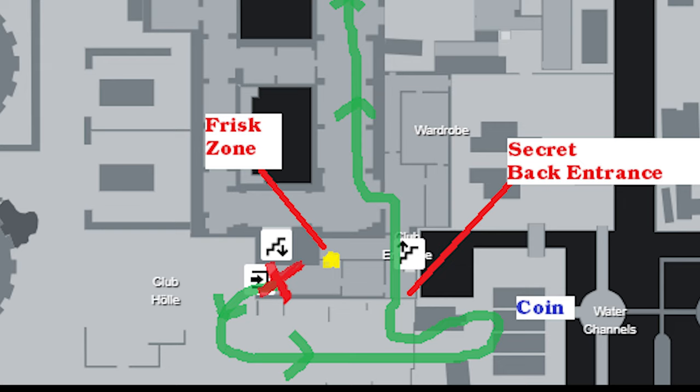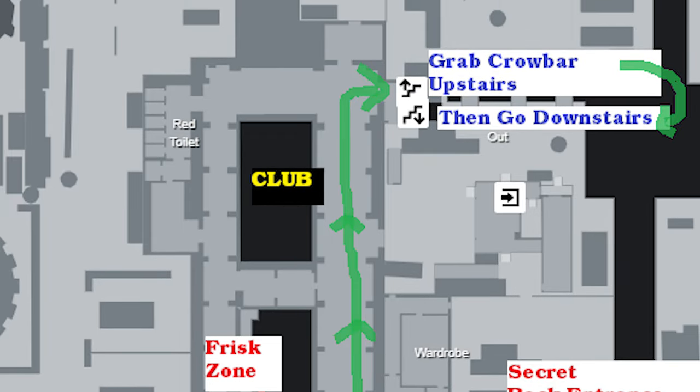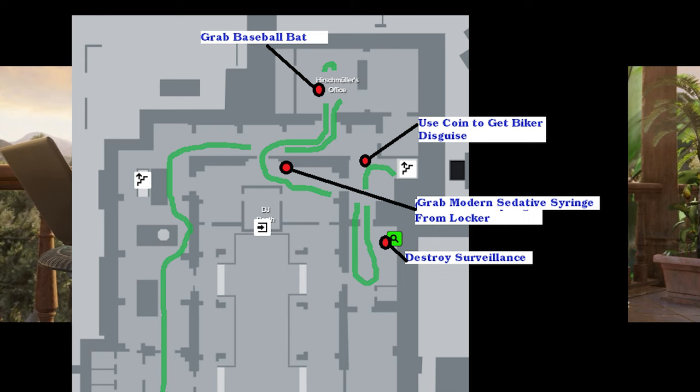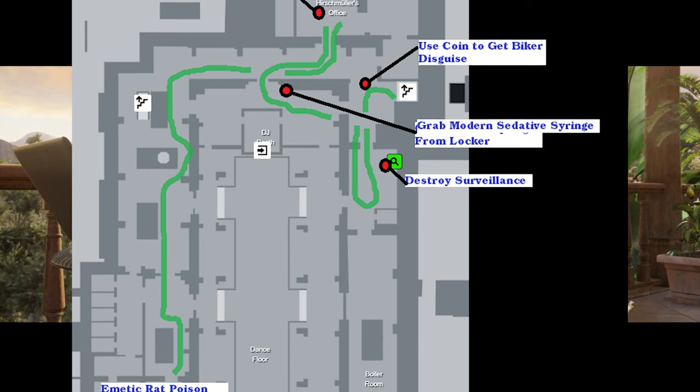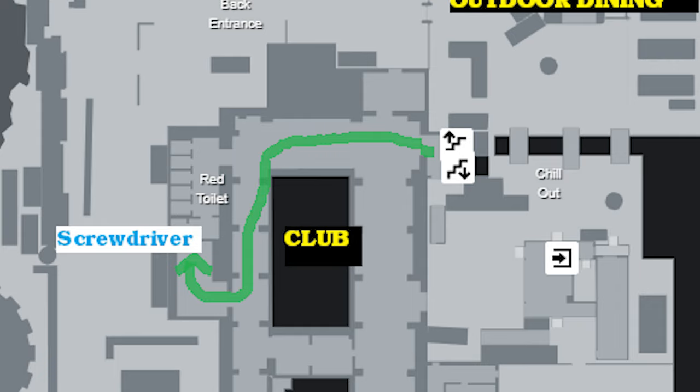Here's our plan — feel free to pause at any point. We're going to go outside, grab the coin, come in through the secret entrance, go to the end of the hallway, first go upstairs to grab the crowbar, then go all the way downstairs to grab the biker disguise, destroy the surveillance, and grab all our safe house collectibles as well as items we need to successfully complete the mission.